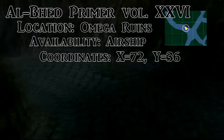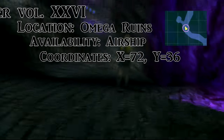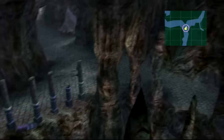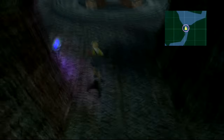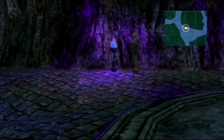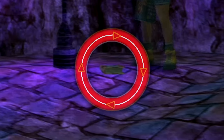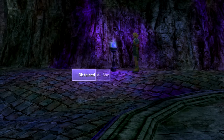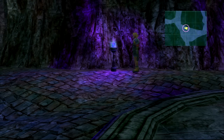The final one is in the Omega Ruins. You need the airship to get there — the coordinates are provided on screen. If this is your first time visiting the ruins, the mini-map won't be filled in, so you have to follow by sight. It's very dark in the actual game. Right next to this torch, next to those chests, is Primer 26.